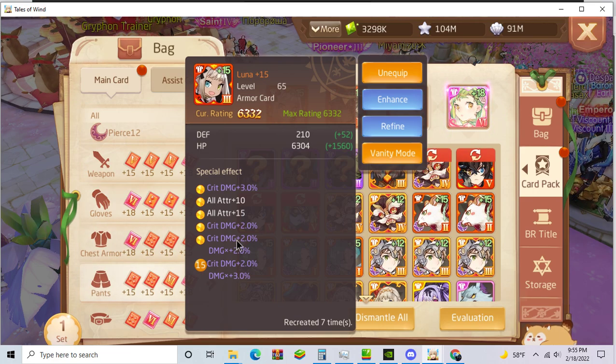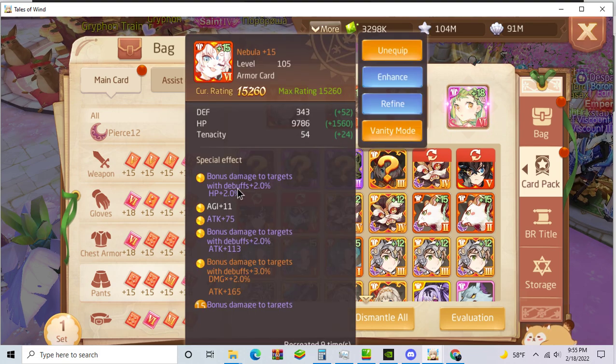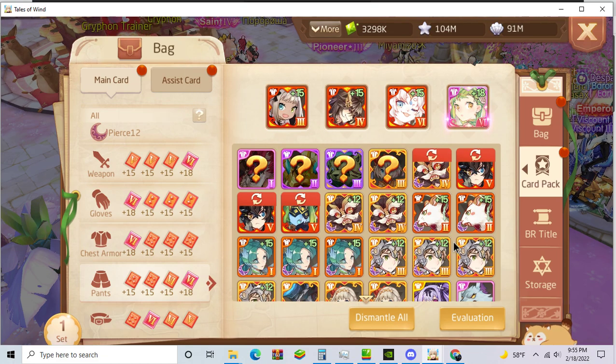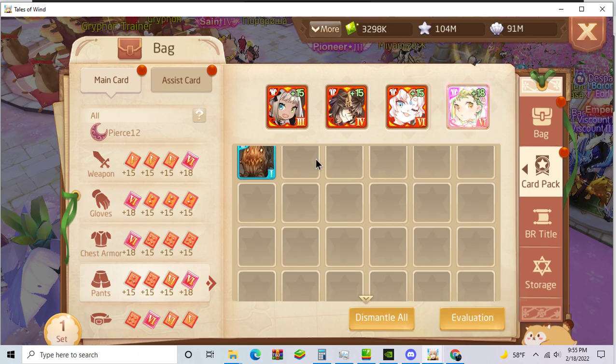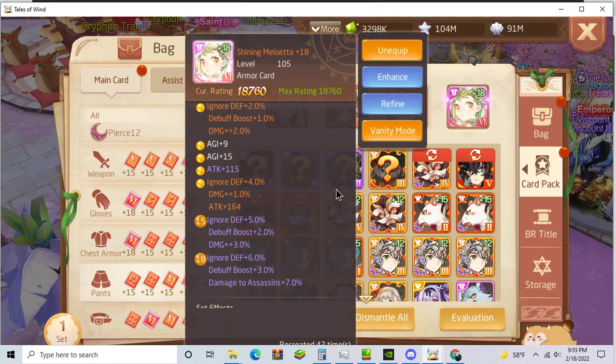Why I'm still using Red Luna is because it gives a lot of Crit Damage — every Crit Damage is equal to 1.6 Damage X if it crits. This is why I am a believer in Red Luna. Red Luna is the poor man's Luzu. And Nebula's debuff damage is equivalent to like 3 Damage X under debuff status. Meloetta I'm just using because it has the most stats outright.